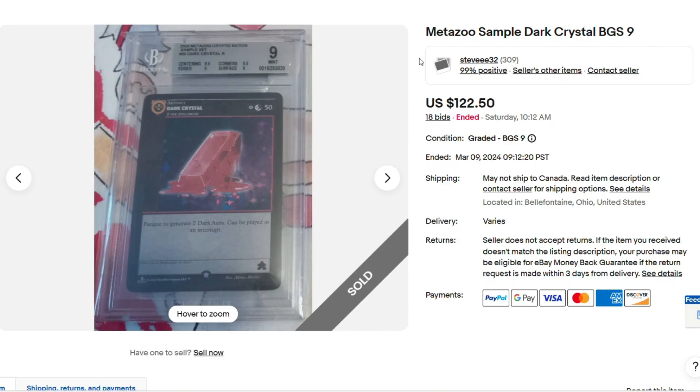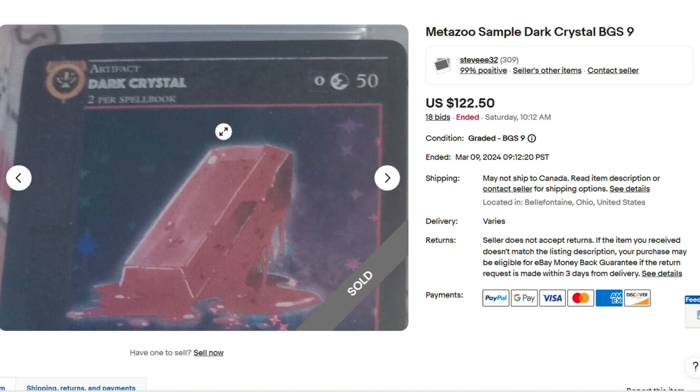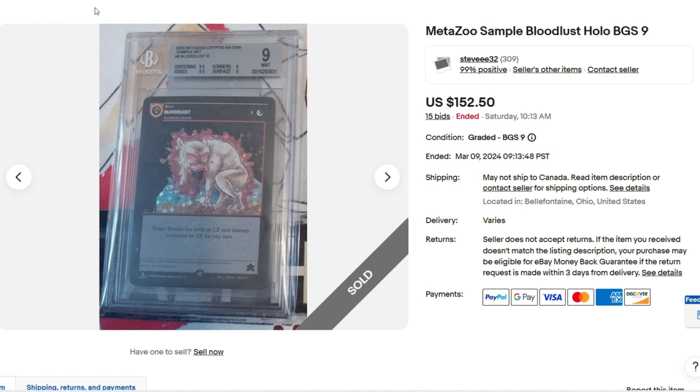Here we have a sample Dark Crystal, BGS 9 for $122.50. Love this card because it's not Blood Ruby — when it was a sample card, it was called Dark Crystal. Really cool, wouldn't mind having that in the collection someday. And here we have Blood Lust, which is like an alternate art to Chupacabra. $152.50 as a BGS 9. Very cool card.